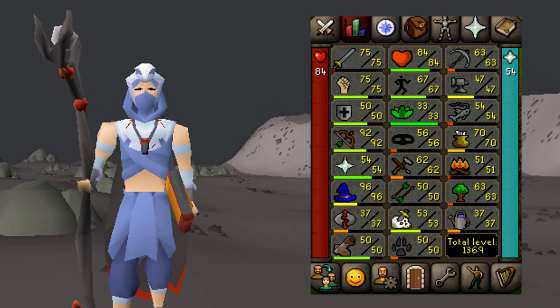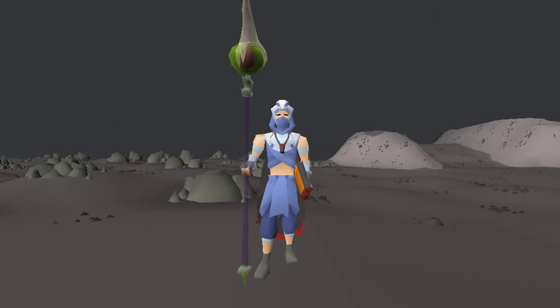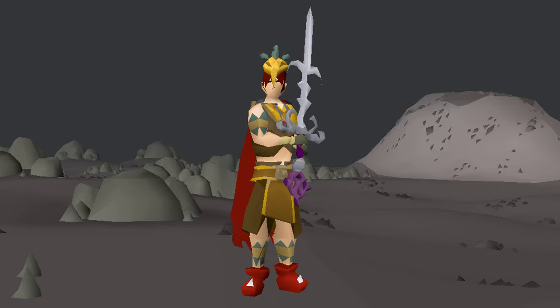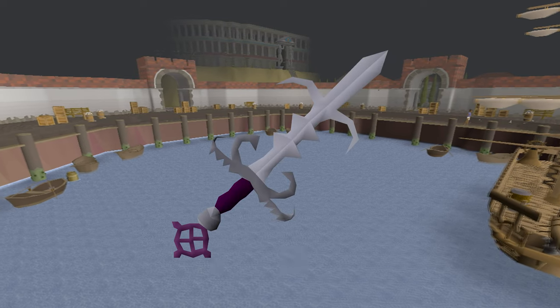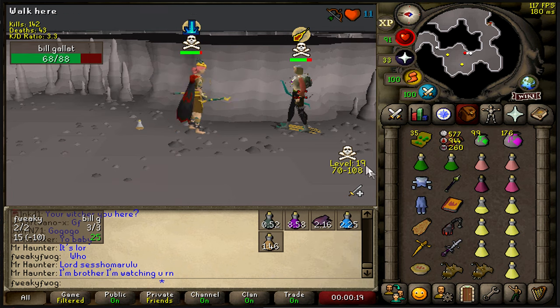For the second part of the video, we get 75 attack at 89 combat, which unlocks the toxic staff, chain mace, and the ancient god sword. The plan is to do continuous damage with these weapons - we've got the burn, the bleed, the venom, and the ancient god sword blood sacrifice.